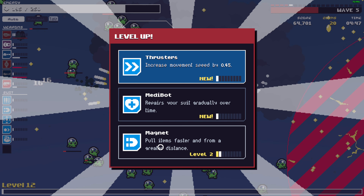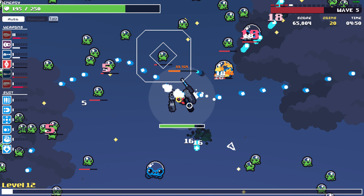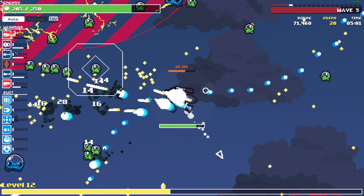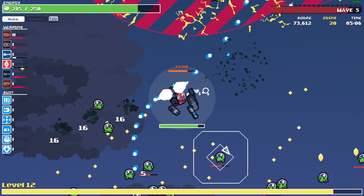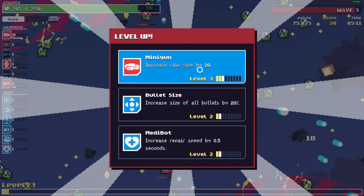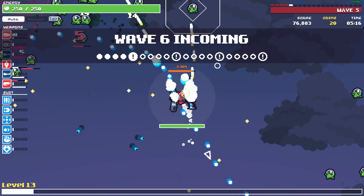Let's see — magnet. Self-repair is actually good, at least we can regen our health automatically. Definitely minigun damage. It's really nice that we can start with the minigun.